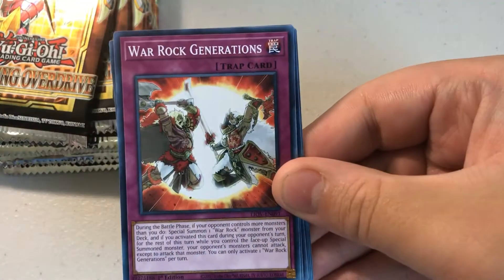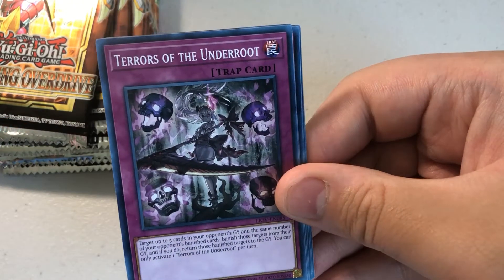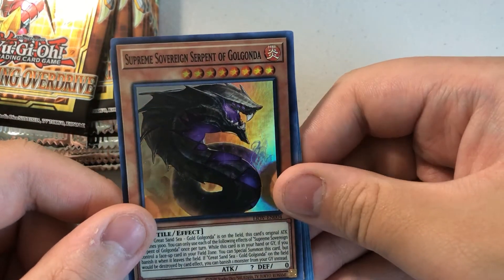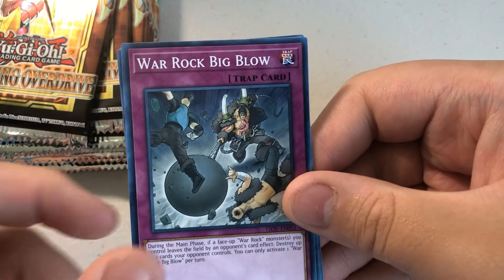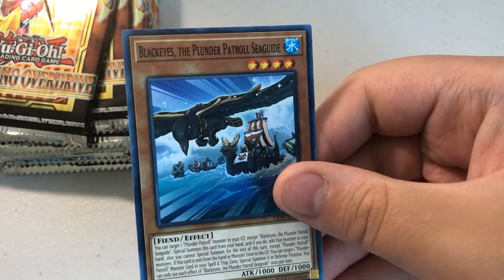Pack 16: One Tree Way, War Rock Generations, Zexal Weapon Pegasus Twin Saber, Terrorist of the Underoot. Supreme Sovereign Serpent of Golgonada — pretty cool Super Rare. War Rock Big Blow, Screams of the Branded, One by One, Black Eyes a Plunder Patrol Sea Dine. Pretty interesting.